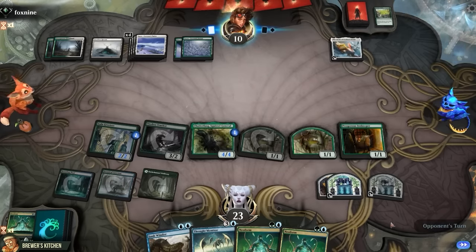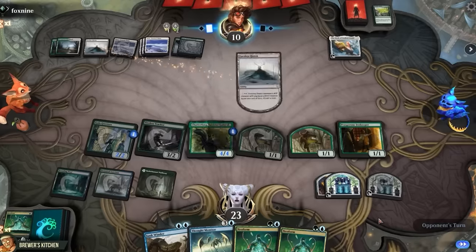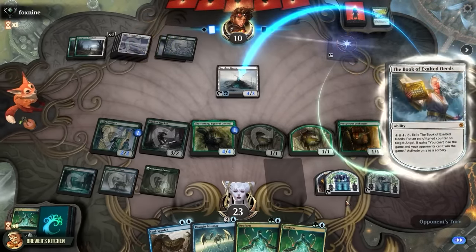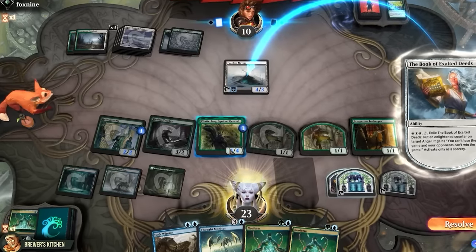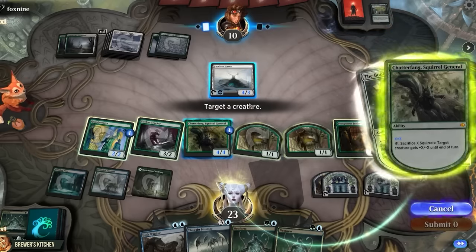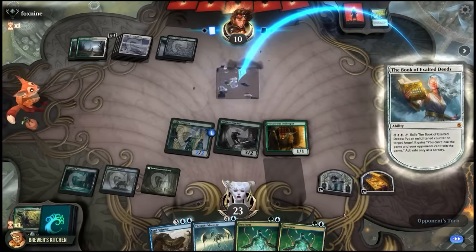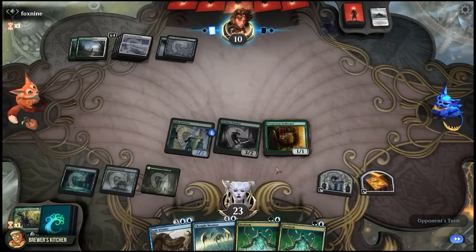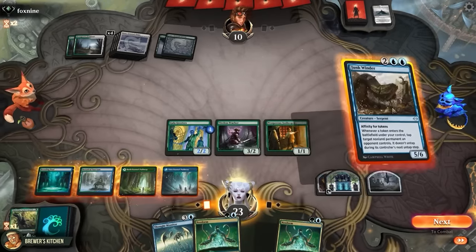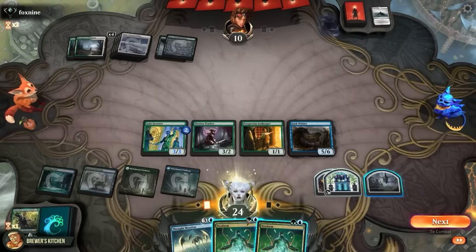We just have to hope our opponent doesn't see it. They tap a snow mana to animate the Faceless Haven — this is going to be brutal. They activate the Book of Exalted Deeds. Sneaky onboard tricks: activate Chatterfang, sacrifice three Squirrels — target creature gets +3/-3 until end of turn. We get away with it and they pass the turn. No time to waste — play a land, create a clue, cast Junkwinder for four, grow the Greeters, and here comes the pain.